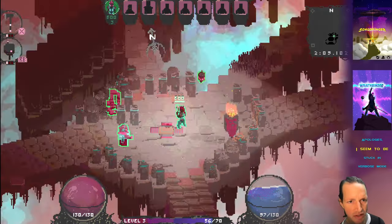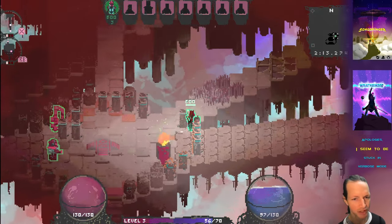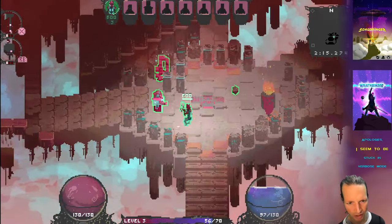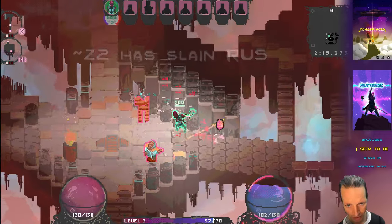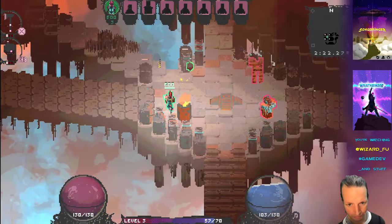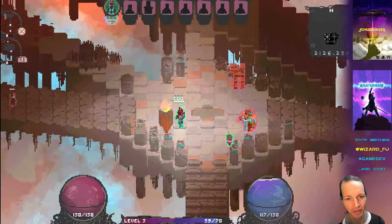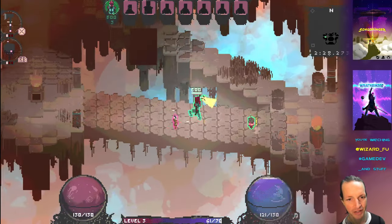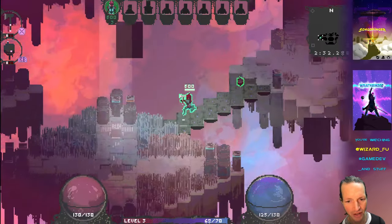And it enables more types of buildings whenever you get the next level of the ability. So when I get SkyBot ability level 2, I can go and build mines and wards. Mines are so fun — one of my favorite things to build because they're sneaky and they explode and they're fun and all that.